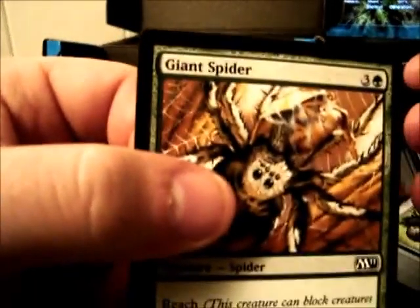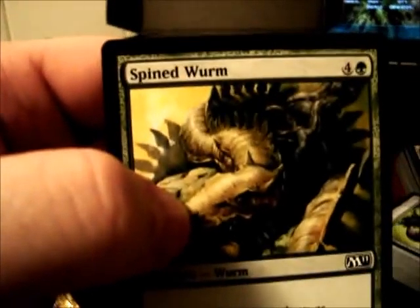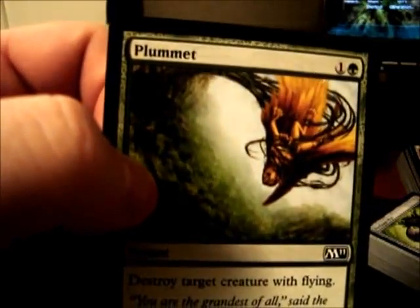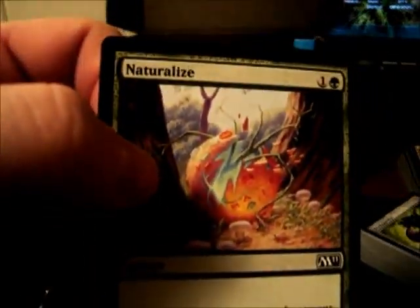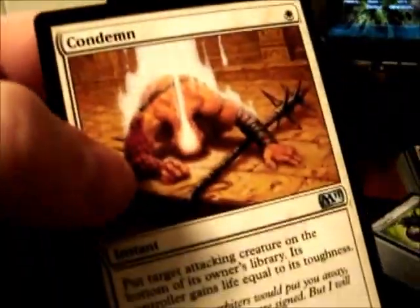Overgrown Battlement, Giant Spider, Spined Worm. I don't mind these cards like Spined Worm, but you grow out of those pretty fast if you're just starting out. There's Serra Angel, Condemn — that's a good card.